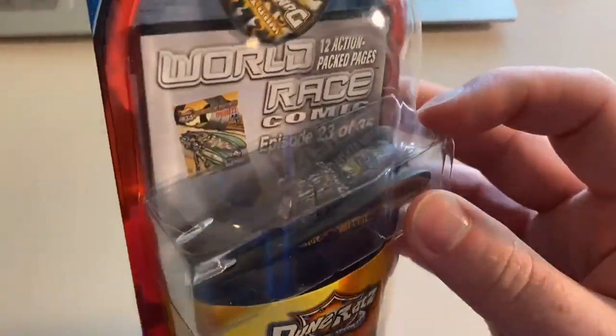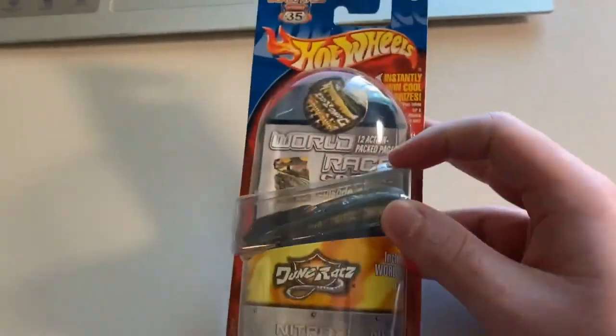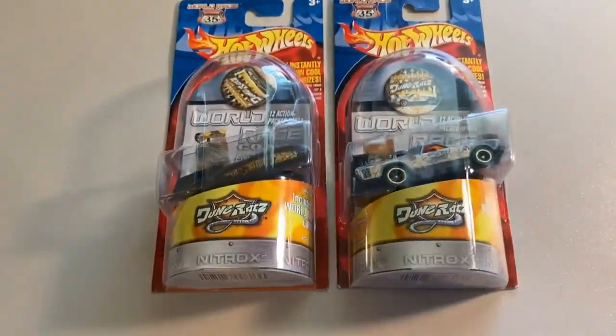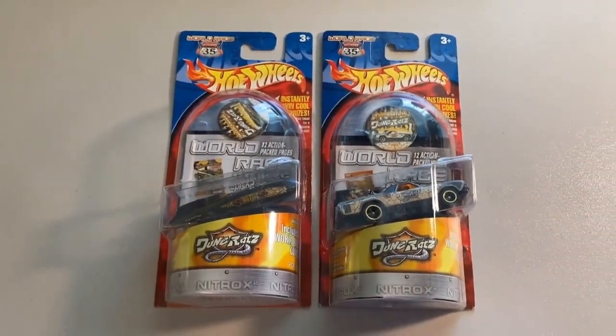Next up we sold two more carded Highway 35 cars. We sold a carded Wild Thing — unfortunately the little token looks like it's upside down in the packaging, or at least slightly to the side. The same buyer also purchased a carded Dune Rats El Camino — a little bit of Dune Rats love here. The grand total on this order was $180 even to a return buyer — thanks for that purchase, hopefully you enjoy.